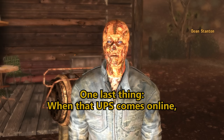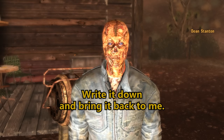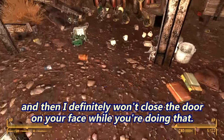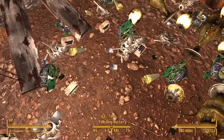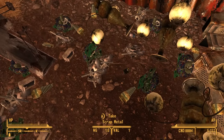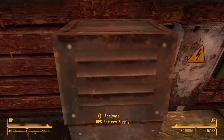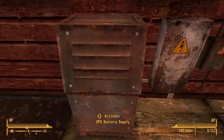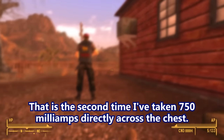One last thing — when that UPS comes online, I need you to look inside and see what the output display is reading. Write it down and bring it back to me. I need to set the calibration for the solar panel with it. Three, four — so convenient that they're all out here in the garbage area. Five. I'm really happy the townsfolk have been dumping all their garbage out here. It makes life so much easier for us. Can you imagine having to scrounge and buy all these things? Uninterrupted power supply, battery supply — why is 'supply' twice in this? Is this the ATM machine? Repair it. Oh! God damn it! That is the second time I've taken 750 milliamps directly across the chest. That's not great.